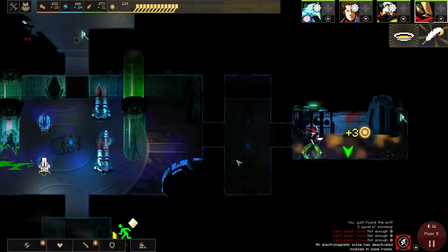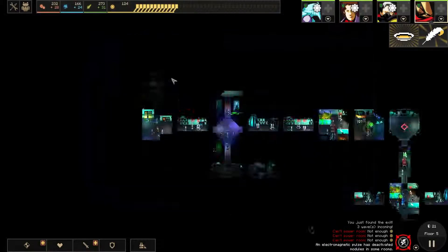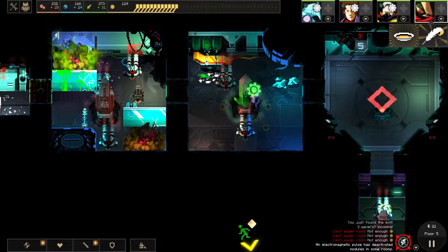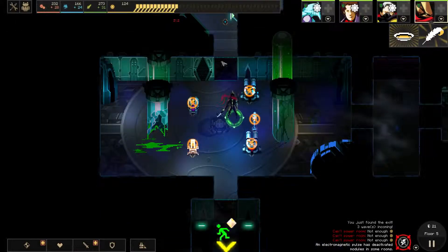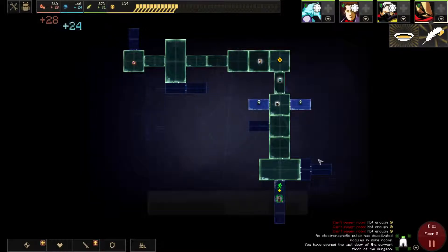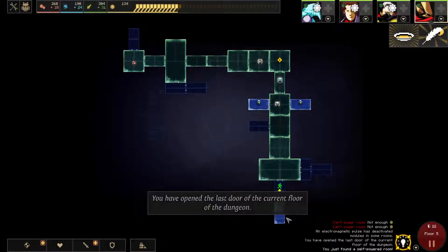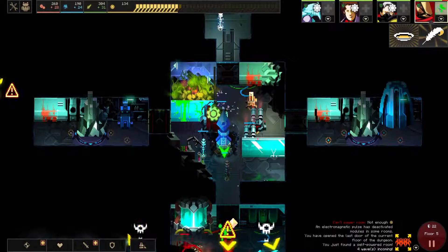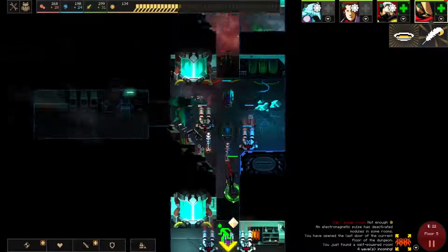This can be bad — which room got depowered? None that I can see. Oh, this room — kind of sucks, but it could have been worse. That was the last drop. Self-powered room again. Did get a few waves. Wanna heal him, just make sure he doesn't die.